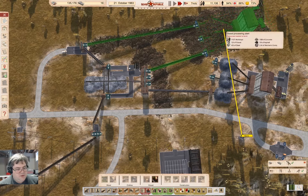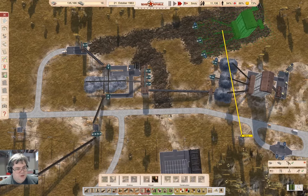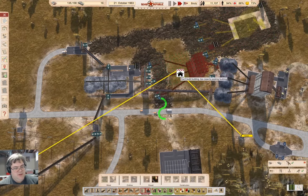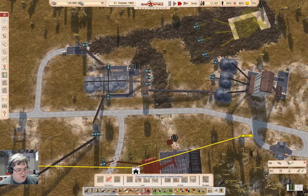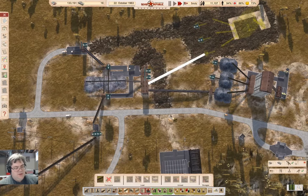I'm going to get rid of that, and then get rid of that road — it's not actually needed just at the moment. So I can take the road out. Now I can go and take the gravel processing plant and connect that in there. If I grab a conveyor here, yeah I can do this — okay good.